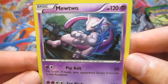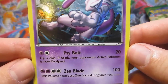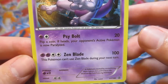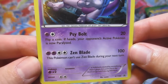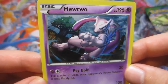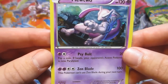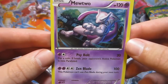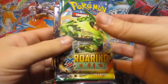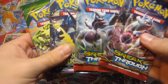All right, so flip a coin — if heads, your opponent's active Pokemon is now paralyzed. And then Zen Blade — this Pokemon can't use Zen Blade during your next turn. So that's not too great of a card I guess. Not the worst for a basic — 120 damage, it's not an EX. Maybe you could stall a little bit with the coin flip, but not that great. Still, maybe I'll mess with it a little bit, we'll see.